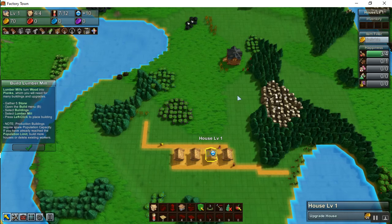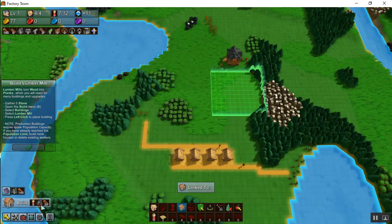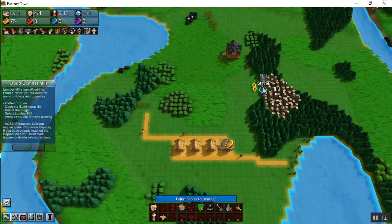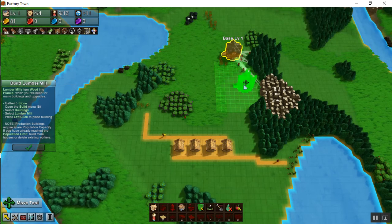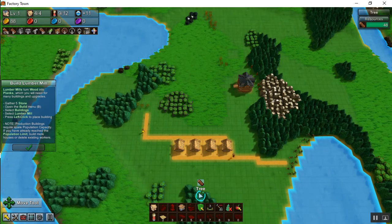They want me to build a lumber mill. I click on it in the quick menu and it's red — why? You can see down here that there's something else needed: they need stone to build that. So I'm going to build a couple more workers and they will grab stone and move it to the base. There's somebody working on stone, so I'll move the base a little bit closer to give them a shorter path. Soon as they have five stone — they've got seven already — I can build a lumber mill.